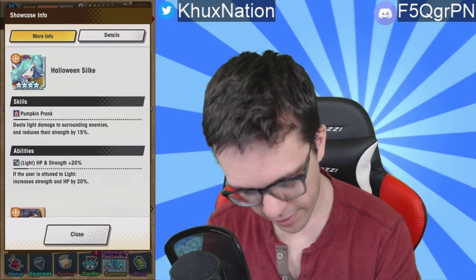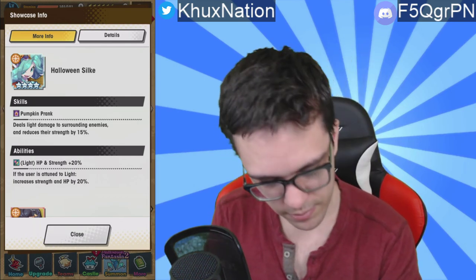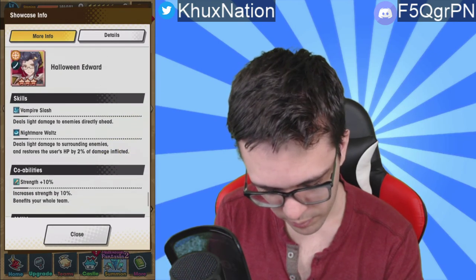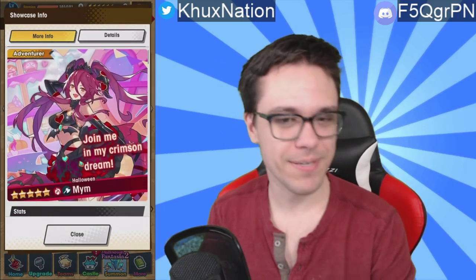Next we have the dragon Halloween Silke. Her first ability, Pumpkin Prank, deals light damage to running enemies and reduces strength by 15 percent — actually pretty good for a four-star dragon. Passive includes HP and strength plus 20, which is kind of standard. Next up is Halloween Edward — he's a three-star unit, not that great, so we'll just leave it at that.